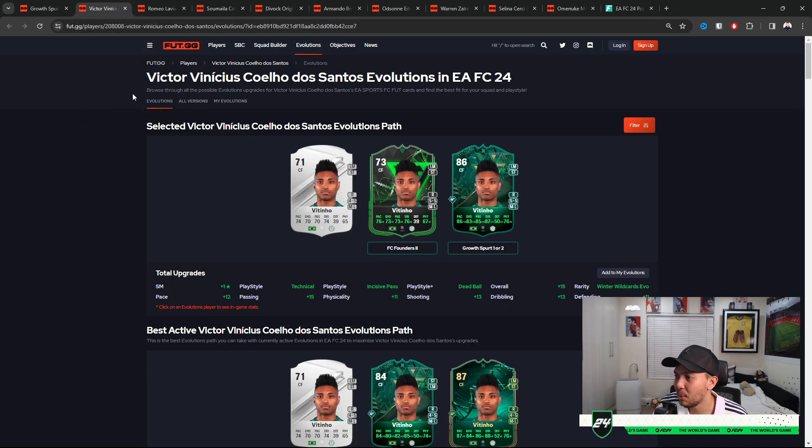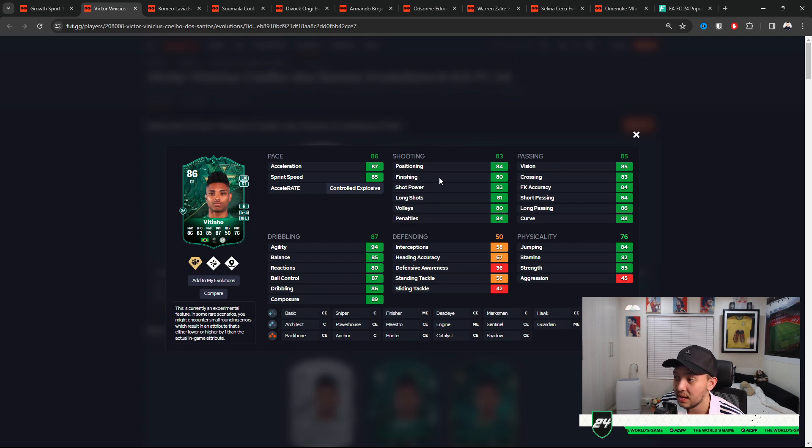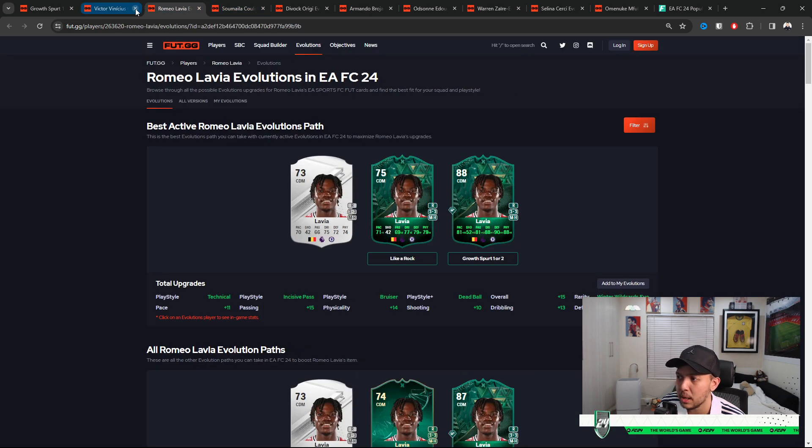The next one is a bit of a weird one because you actually have to put him through the FC Founders 2 and then you can get him to an 86. If you don't put him through FC Founders 2, I think you can get him to about 84. The only downfall is you won't get him to five star skills because this evolution does not improve skill moves. But for Fortino, if you did FC Founders 2, you can get him to 86 — five star five star, amazing pace, and a chem style can fix finishing. With technical and incisive pass he's going to be a great CAM.